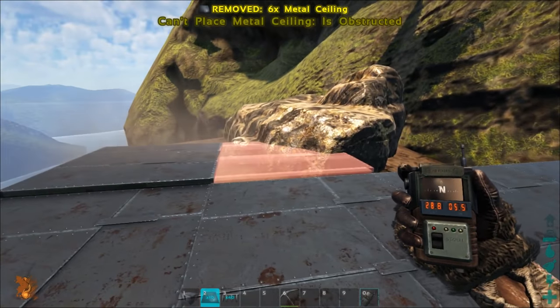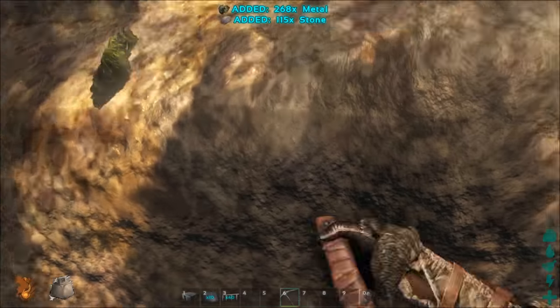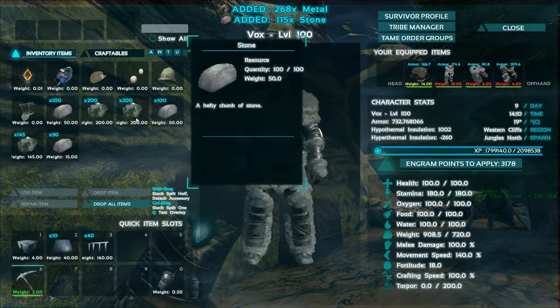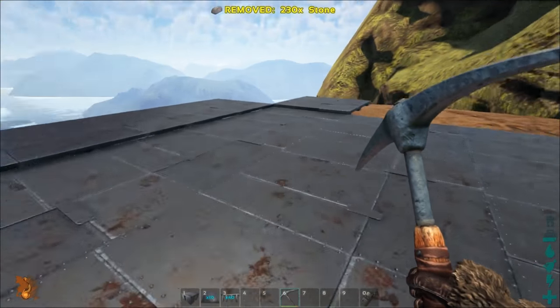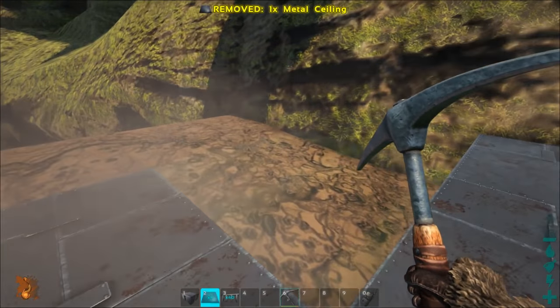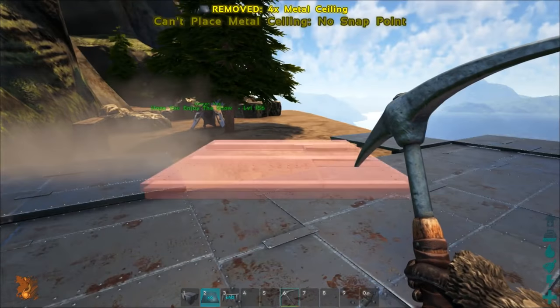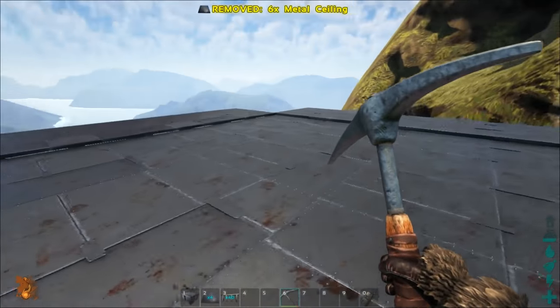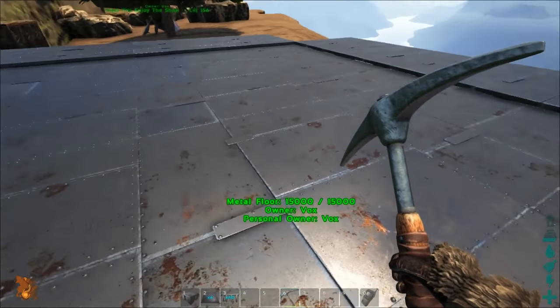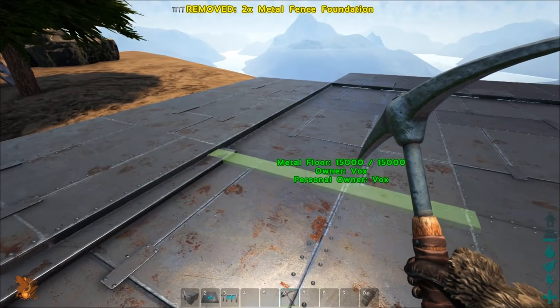It looks like I need to get rid of this metal — let me skip it. Look at that, nice and quick. If only gathering was like that normally — that would be mental, you'd get so much done. We're not going to do the cliff side because obviously we've got a cliff there, it's not going to touch it. We're going to go with the fence foundations.